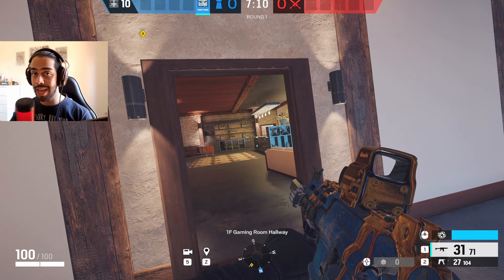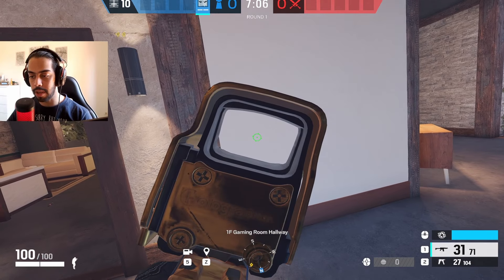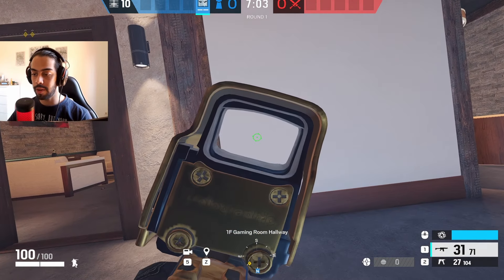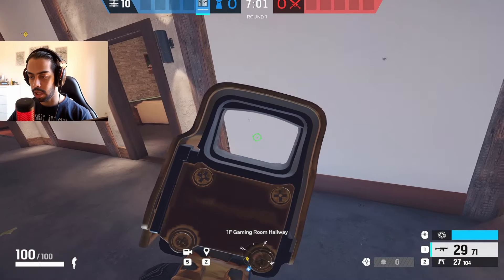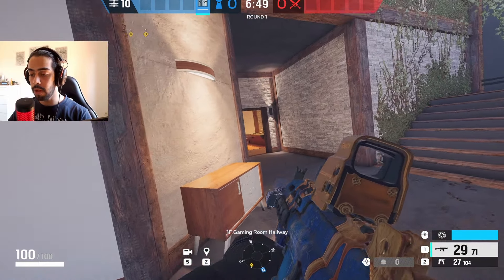When you're in a gunfight, you can move with A and D, go backwards, go forward, get behind cover, go left or right, find your next cover. That is why we have to practice this — to make our movement a bit better.